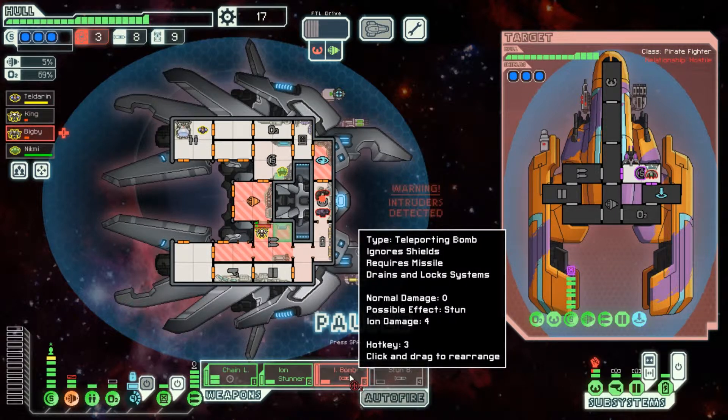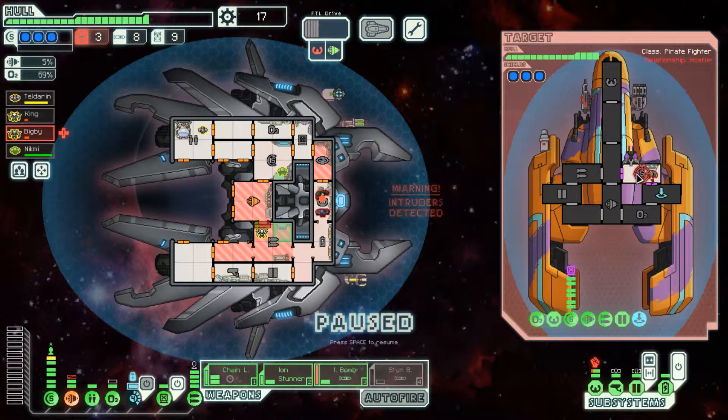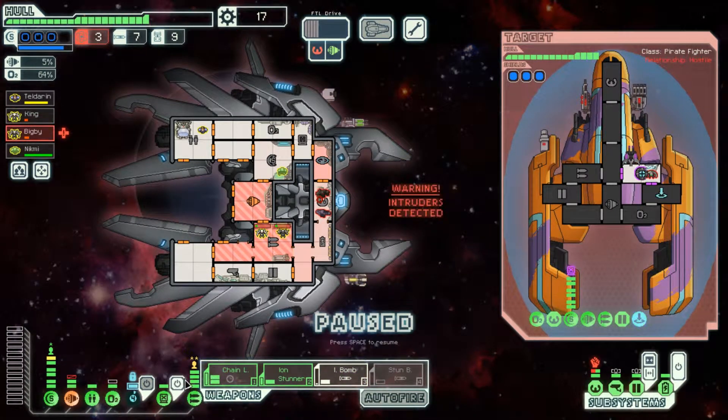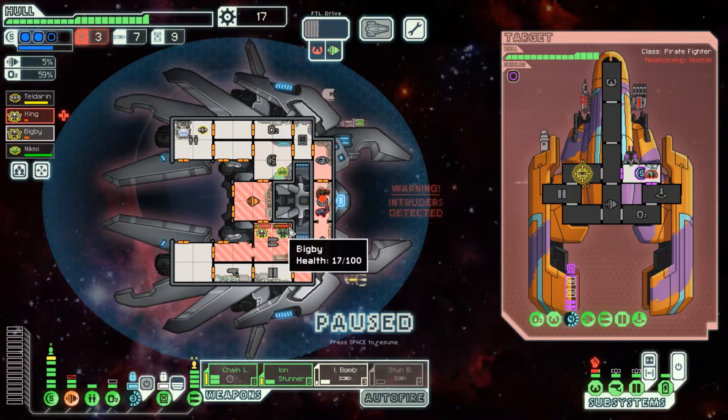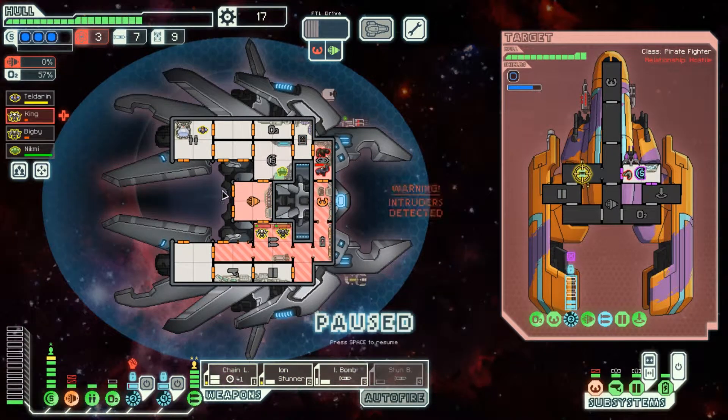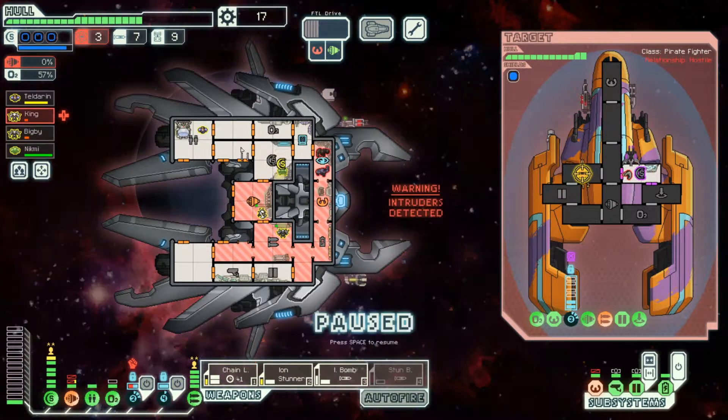Ion bomb is ready — ion bomb their shields and let's lay waste into them with everything. Let's hit the hack as well — let's see if this goes first. Boom boom, now wait a second so that the hack can take place. The cloning bay is online. We need repairs — pause, send him to repair the engines because we have enough battery. No, because he'll suffocate, so I don't want — oh, you're right, you're right.